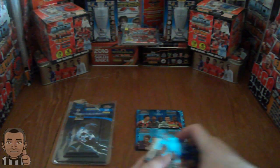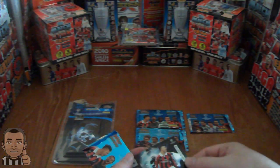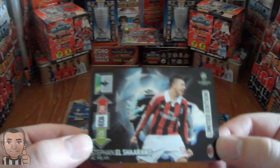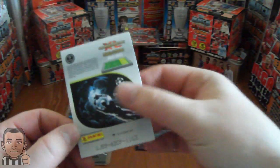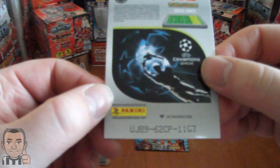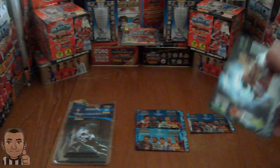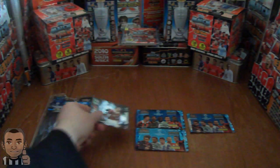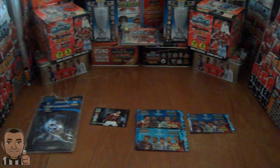So we have the 5 packets here, each containing 6 cards. We have got a limited edition El Shirawi, the Faro of Milan. If anyone wants to know his code, there it is. That's a nice card — I actually need that limited edition so I'm quite chuffed with that. Let's put him over there and get him in a top loader shortly.